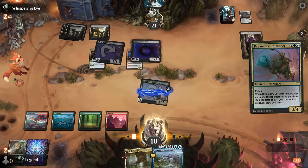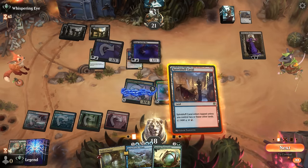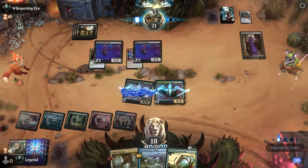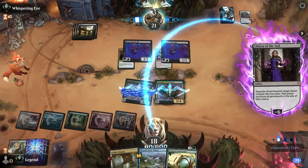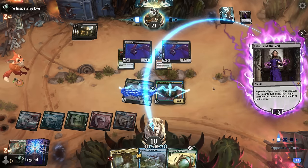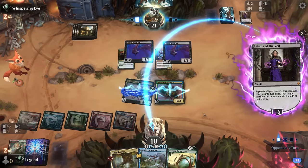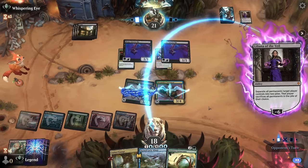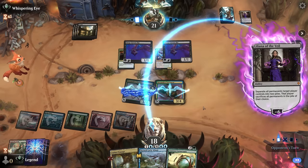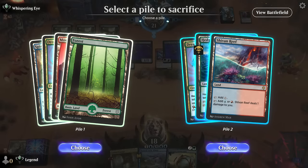I guess it's just Entrancer — lock down the Entrancer once again, play a tap land and pass. Could also keep lands in hand if we're afraid of the Liliana ultimate, but they might plus for another turn first. I'm probably getting rid of Cornucopia if they make me discard. Nope, opponent's happy to ultimate. So yeah, we'll probably have a couple lands left over still, so we can rebuild — and our opponent also had to discard a lot of cards with the plus, so they lost a few resources. Probably have to keep three lands no matter what.